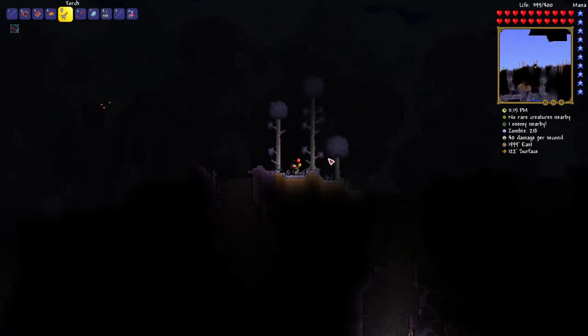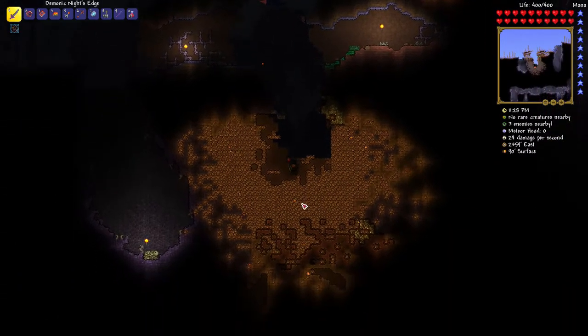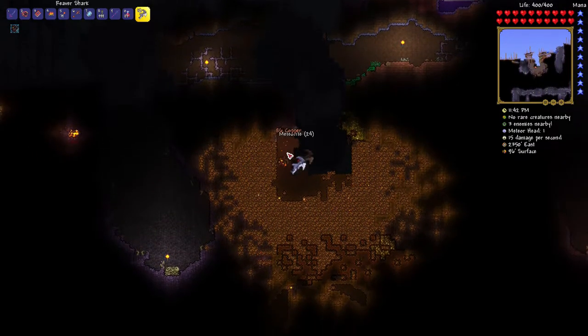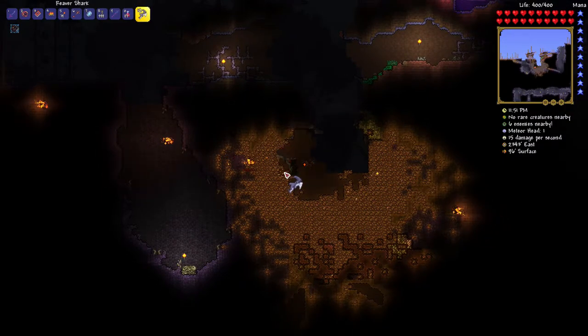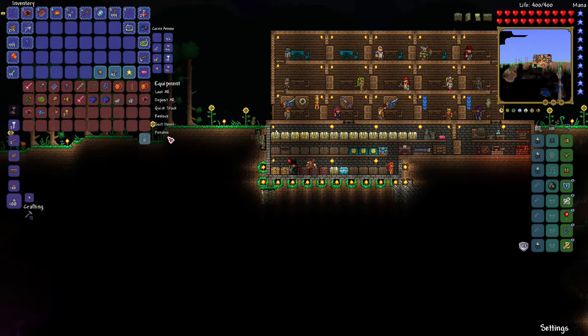I keep thinking the meteor is on this side - and there it is, in the corruption. The thing with mining meteorite is you've got to keep swinging. I should have brought bombs, that would make things easier. Don't stop swinging because those meteor heads constantly keep coming from all different directions - they go through walls like worms. I'm going to make some bombs: you combine bombs and slime to make sticky bombs, which are your best bet. Just be careful - bombs can hurt you, don't stand near them.